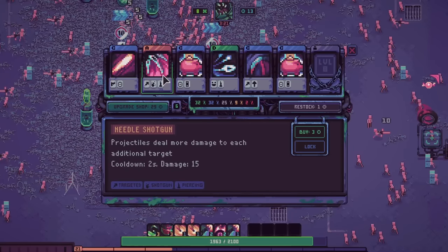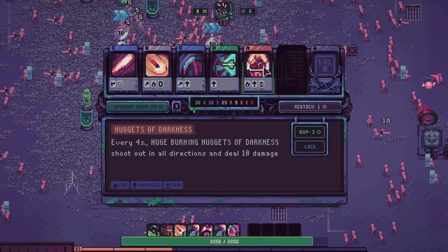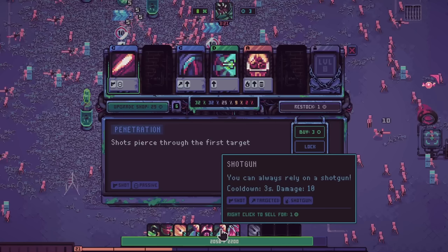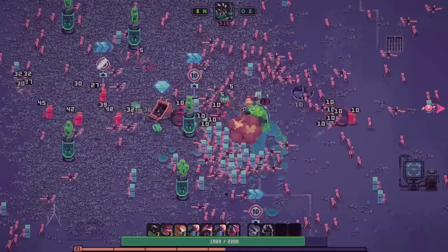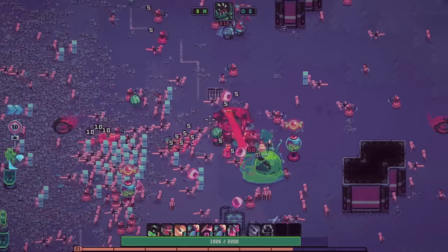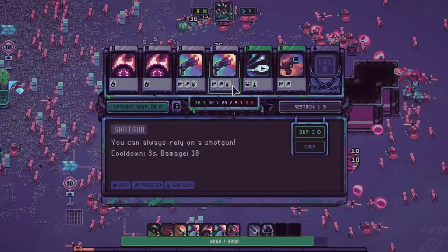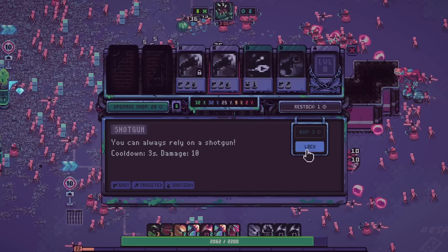Projectiles deal more damage to each additional target — needle shotgun. I'll buy it — I've never gone up that far in the rankings so it's kind of tempting. We do also have Nuggets of Darkness. Those needles are cool. Burning wheels — and we're going to lock those too. At least I've got a couple of upgrades to work with.